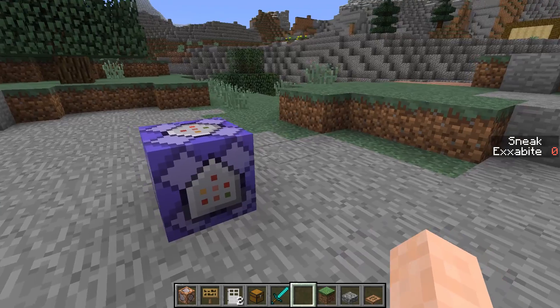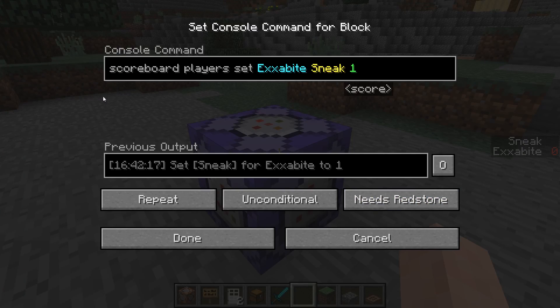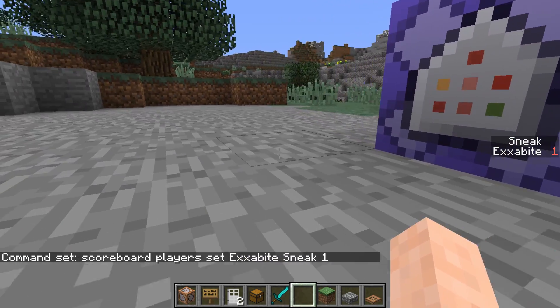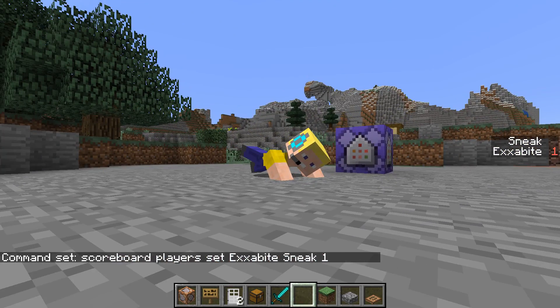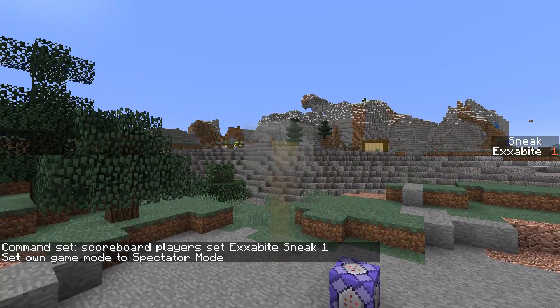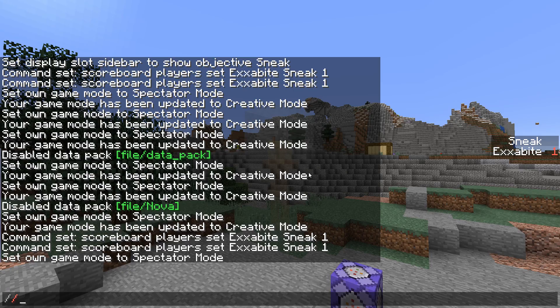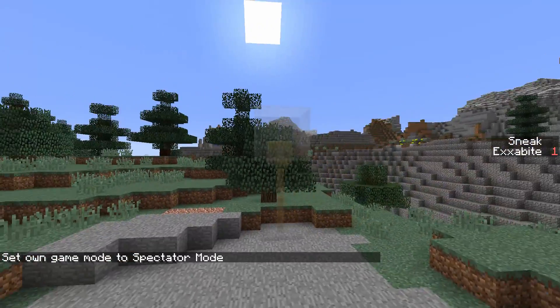Now, in order to see how this works better, we're going to activate this command block, which will set my sneak score to 1, regardless of whether I'm hitting the shift button. So now it's active, and I can then go into spectator mode, like this, and you'll see that if we look really closely, we'll see that there is an armor stand and a shulker.